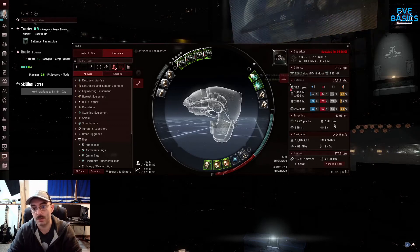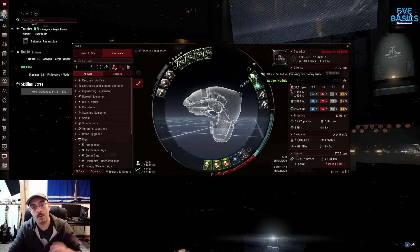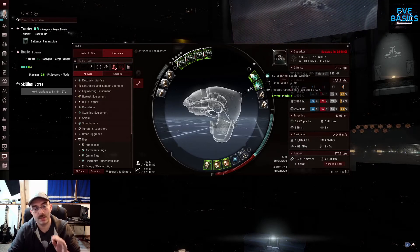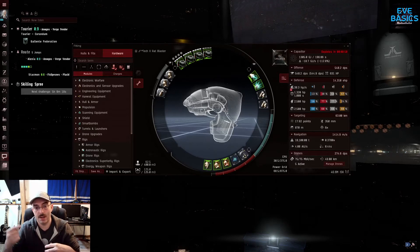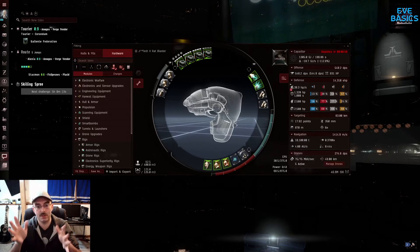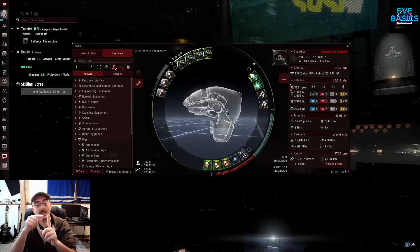I can go 1400 meters per second with the micro warp drive on, which is pretty good — the 50MN version. The problem is, if I'm not running the web, I web everything I fight in this, even the battleships. Here's what happens: I'm burning in, and with the micro warp drive it shuts off at the end of its cycle. A lot of times you can end up shooting past your target just a little bit if you don't time when to turn it off properly. The ship is slow to turn, so as I'm zooming by whatever target I'm going for, I activate my web on it and that slows it down so that it takes me less time to swing back around and get into an orbit.